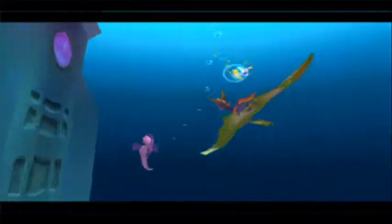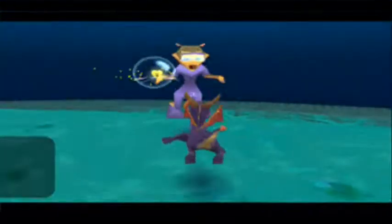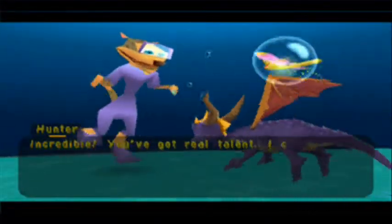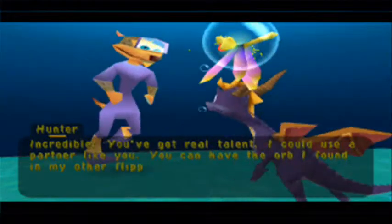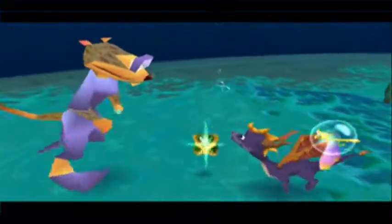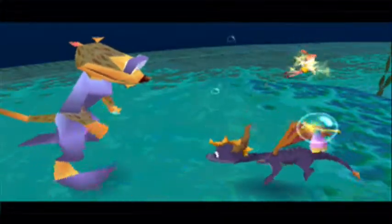Hey, seahorse guy, stop leaving my point of view! The NPC says: 'I got real talent. I could use a partner like you. You can have the orb I found in my other flipper too.' Cool, thanks. Alright, there we go.